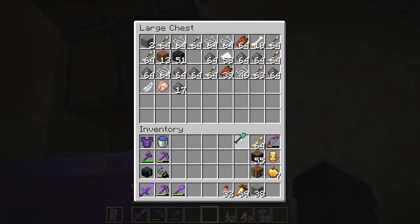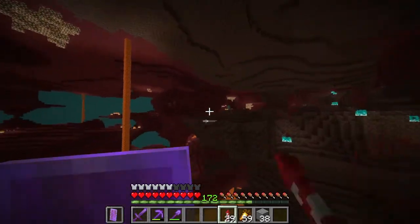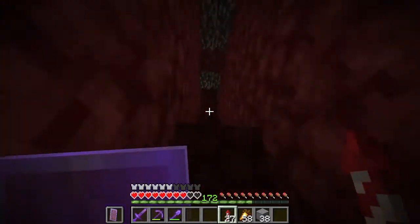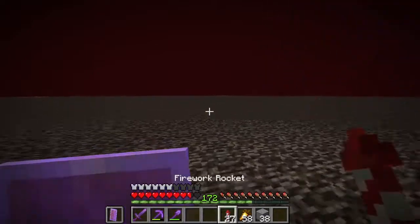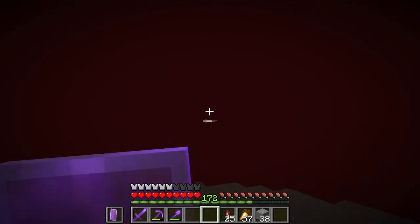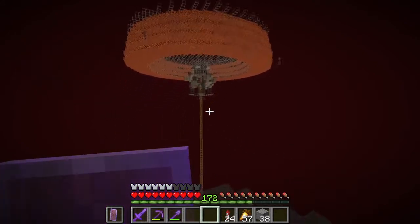So if we fly right up here and go up to the stairs and don't die, we will end up on the nether top, and flying this way there should at any moment appear my gold farm. Look at this — it looks just so nice, I like this so much.